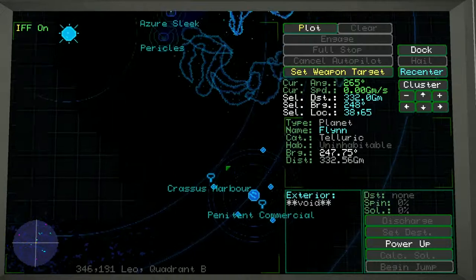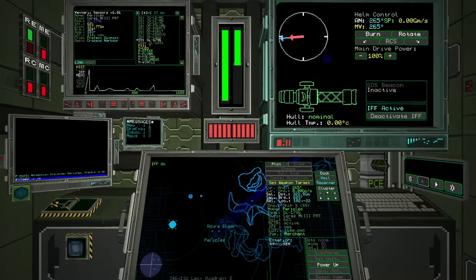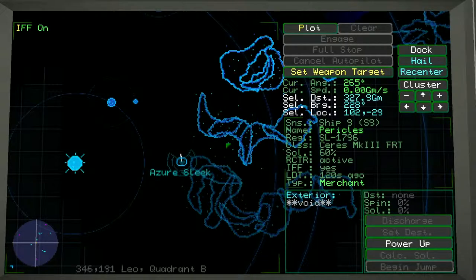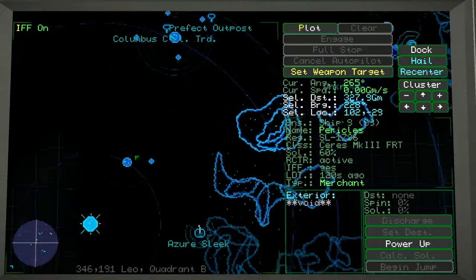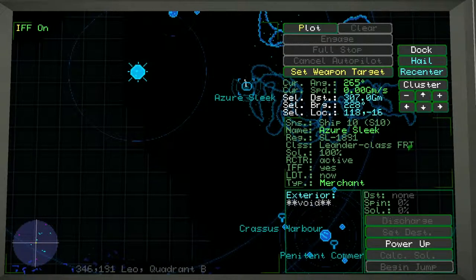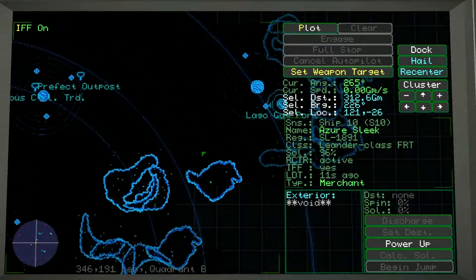These are other ships. When I click on them they show me information - the reason I can see them is because they have something called an IFF and it is active on these ships. They are legal vessels flying with IFF active. The IFF is very important - we have one and can deactivate or activate it. In map systems you are required to have your IFF on for the authorities. This one here is a Leander class freighter - FRT stands for freighter type, merchant. It'll say military or authority for authority vessels, and unknown if a pirate has their IFF off.